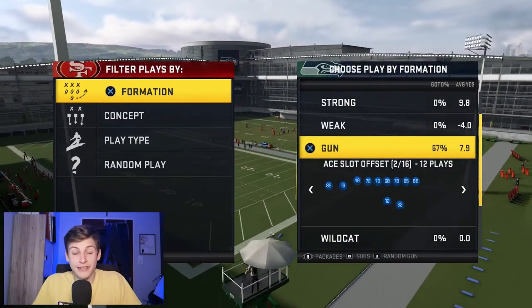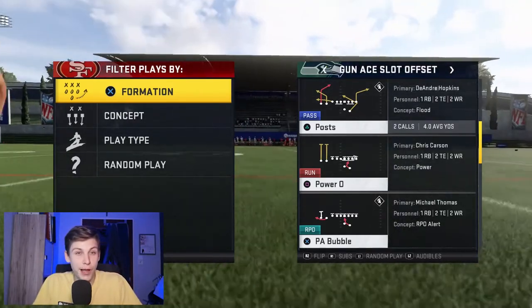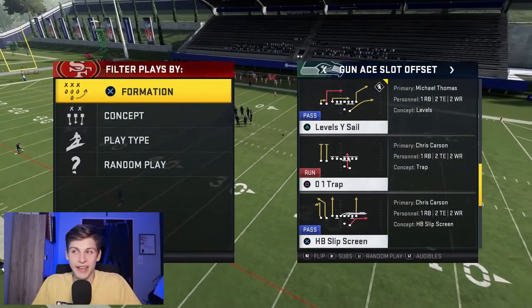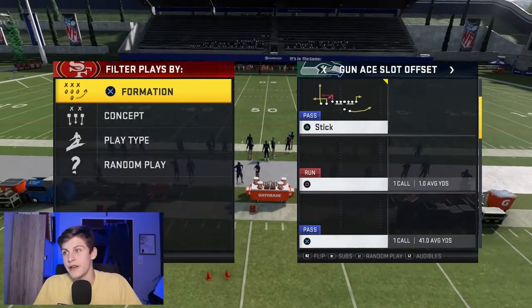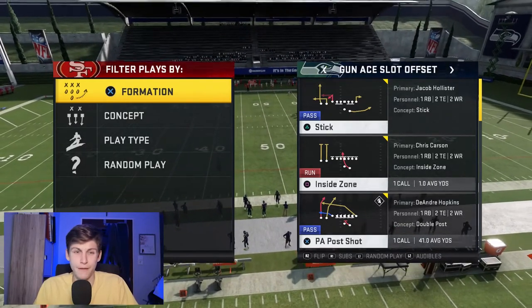Going ahead, the Ace Slot Offset — all of these plays are good. Posts is really powerful. This PA Bubble is really tough to stop consistently if you make the correct read. Why Sail is one of the most powerful plays in the game because it just attacks so many areas of the field — it's really tough to defend all of that. And this PA Post Shot has some really good posts that really destroy Cover Two in multiple ways.